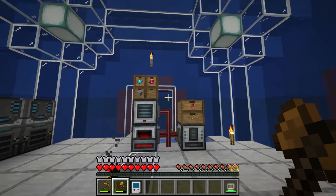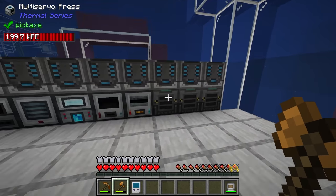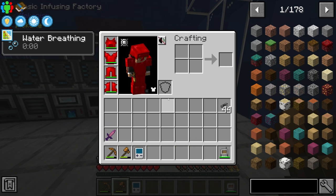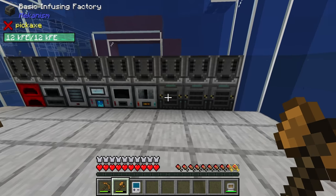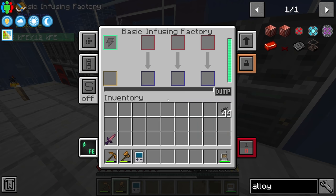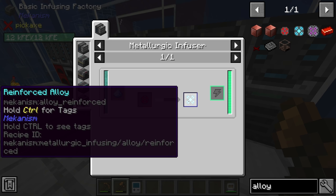This also gives us a bunch of space to put more machines on this side of the room, and potentially even on the back wall once we get rid of this system. Outside of general reorganization, I've added a third basic infusing factory, because as we progress into the more advanced Mekanism machines we're going to need more advanced alloys. Up until now we've only been using infused alloys, but going forward we'll need reinforced and potentially even atomic alloys.